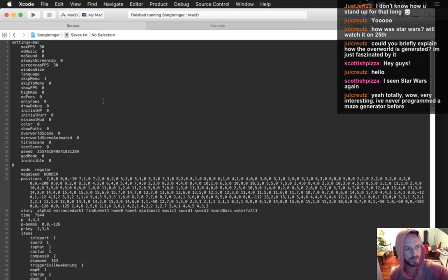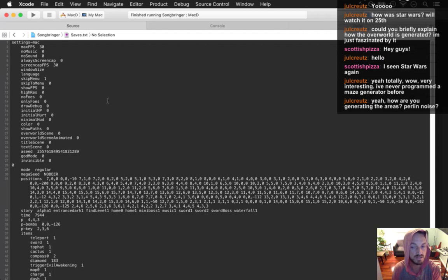Maze generation is really easy to program — it's a really simple algorithm. All you do is walk around, and at each intersection you ask: should I go north, west, east, or south? When you hit a wall and can't go anywhere else, you back up until you can.